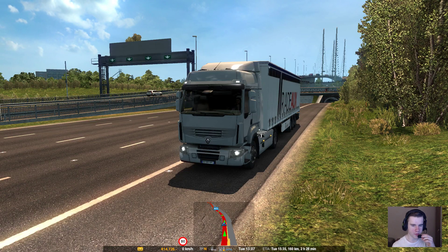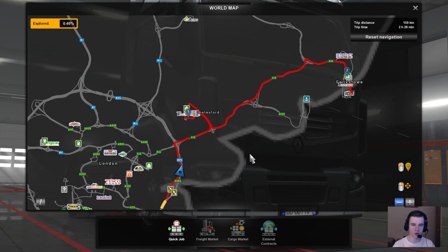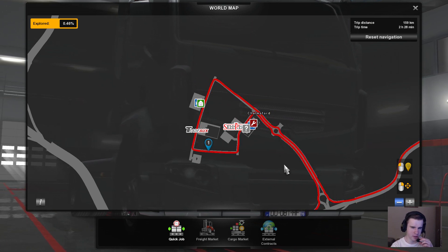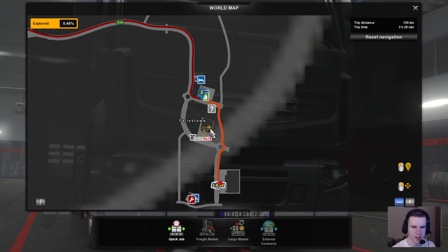Hey guys and welcome to another episode of Euro Truck Simulator 2. We are currently on our journey towards Felixstowe when the map loads. We are going to be going via Chelmsford as well. We have just entered Essex at the end of the last episode. So the only way is Essex - or the only way is up, whatever you want to call it. So yeah we are going to be looping around Chelmsford. This is actually the birthplace of radio if you didn't know already. And then we are going to be heading north up the A12 towards Felixstowe, then pick up the discoverable, and then I think we'll have time to pick the next journey and drive a little bit of it.